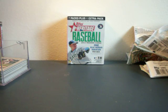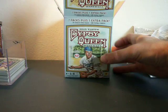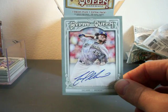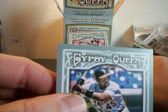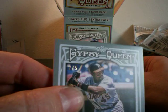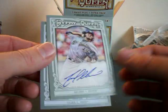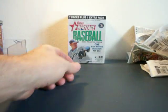Hey guys, back with another Retail Blaster. If you didn't watch the video directly before this one, I opened up Gypsy Queen — you might want to watch it. I pulled an auto out, and I got this numbered 2 of 5 Prince Fielder Quarter Relic Card. Anyway, watch that video guys.